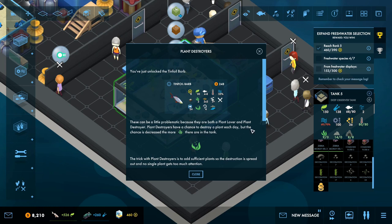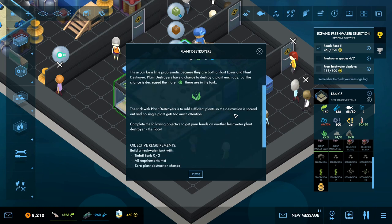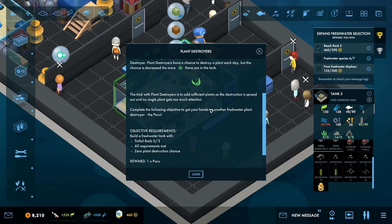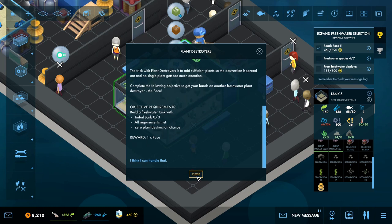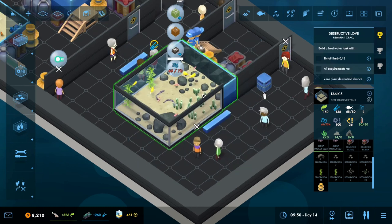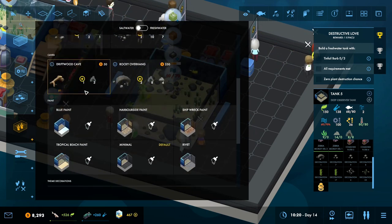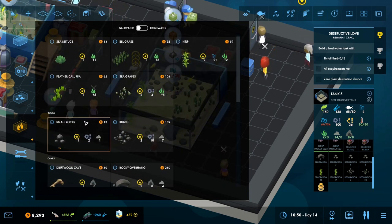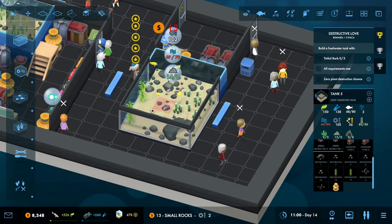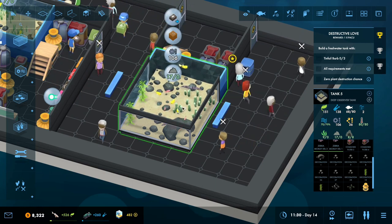The trick with plant destroyers is to add sufficient plants so the destruction is spread out and no single plant gets too much attention. Complete the following objective to get your hands on another freshwater plant destroyer. For now we are still dealing with the filtering situation here - we don't have live rocks, which is unfortunate, but we do have more small rocks, so we are just probably going to have to fill it in. There we go, that's finally helped out the water quality - I think that happened because some of the fish grew up.